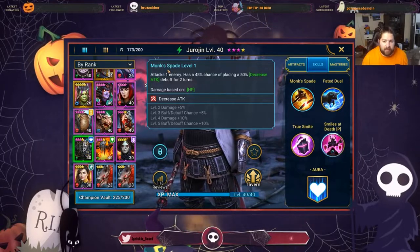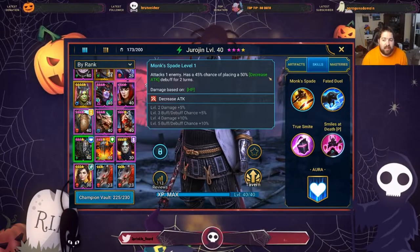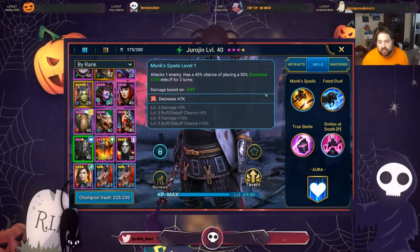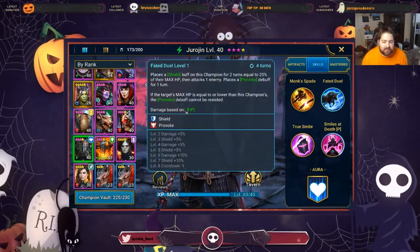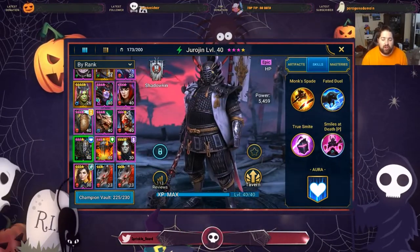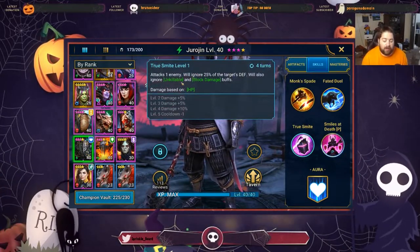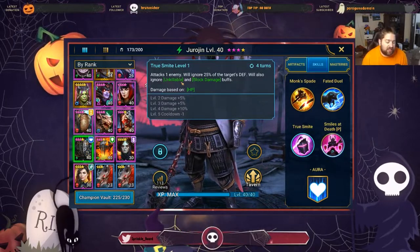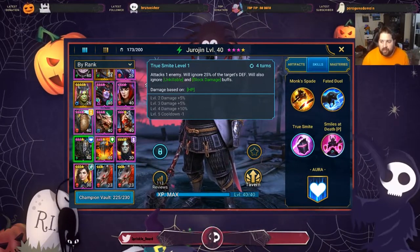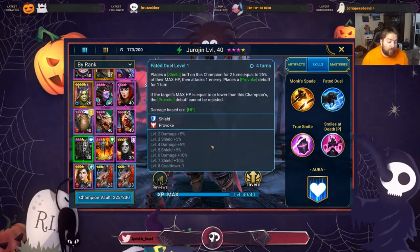His A1, Monk's Spade, attacks one enemy with a 45% chance of placing a 50% decrease attack debuff for two turns. Damage is based on HP. We have tons of reasons to build him as an HP champion — they redid a lot of his damages to scale off HP. All of his kit requires HP, and we do have two skills that require accuracy, so we know we want accuracy.